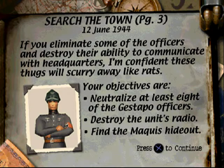If you eliminate some of the officers and destroy their ability to communicate with headquarters, I'm confident these thugs will scurry away like rats. Your objectives are: neutralize at least eight of the Gestapo officers, destroy the unit's radio, and find the marquee hideout.